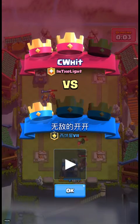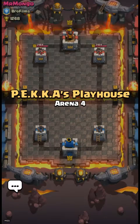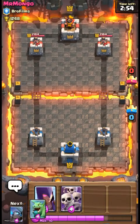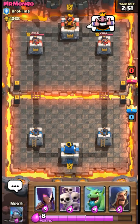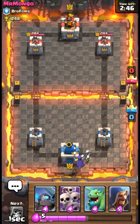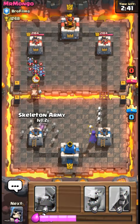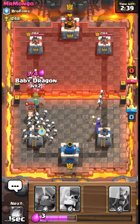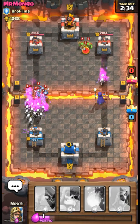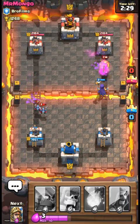Wow, what a nasty comeback! So let's hop into the next one — actually it's not a replay, I'm doing a friendly battle with MrMongoMan from my clan, the donator. I have only splash damage besides the skeleton armies. Let's start off with the witch. The skeleton army did help, but that didn't fully work out.